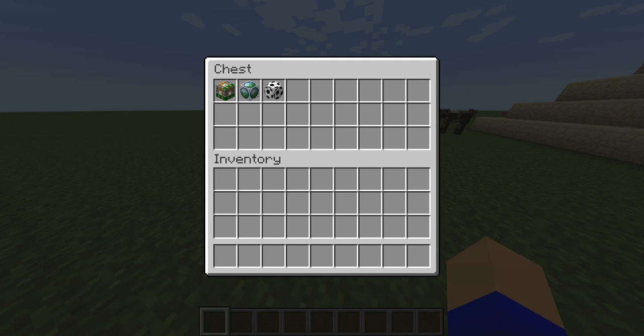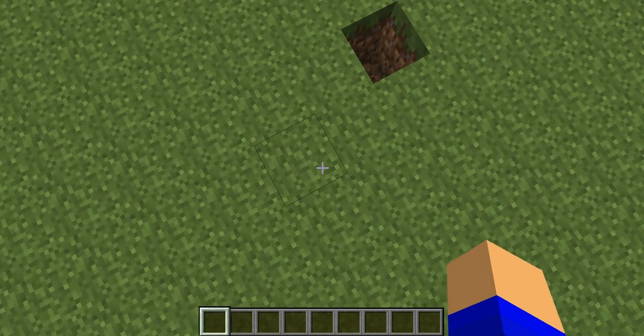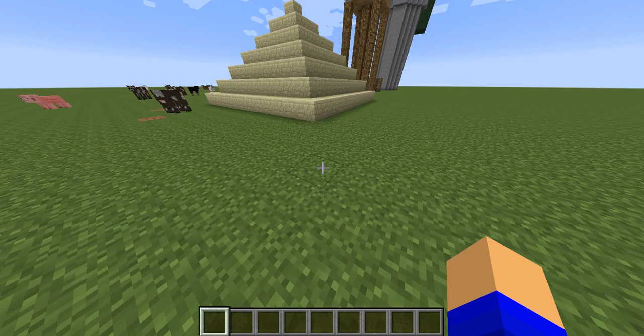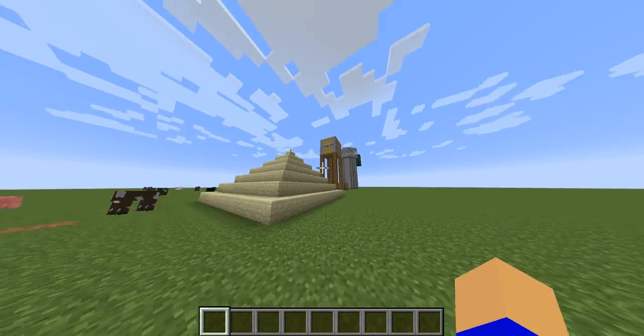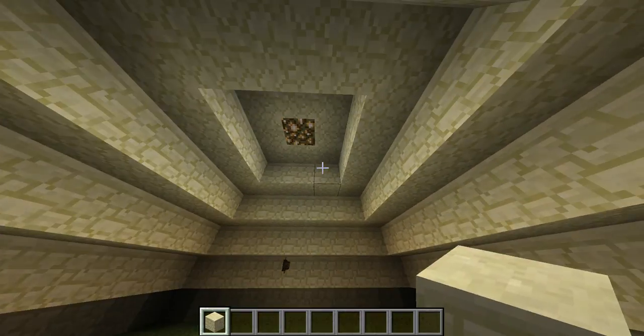First of all, some of these structures will crash your game, so don't look at those. The next one is the pyramid, and it is hollow inside.